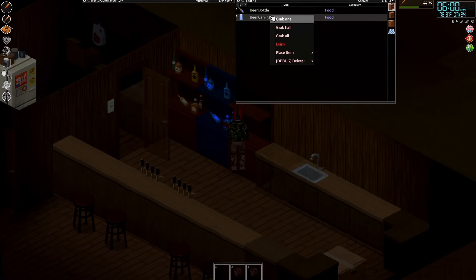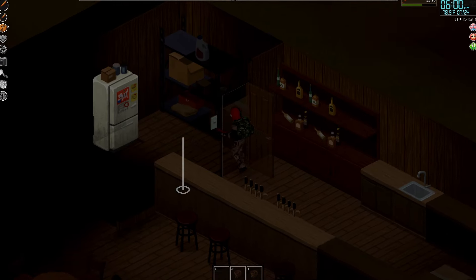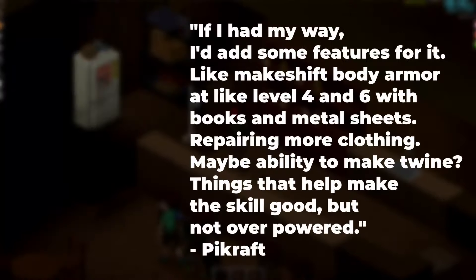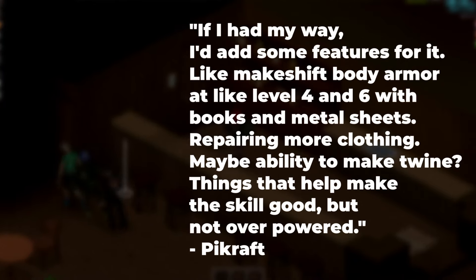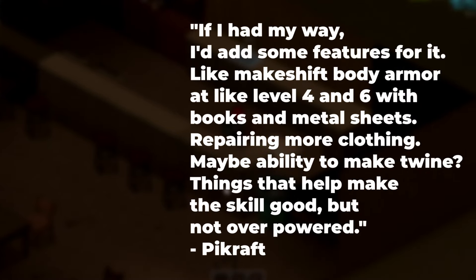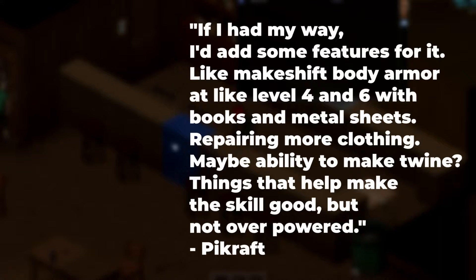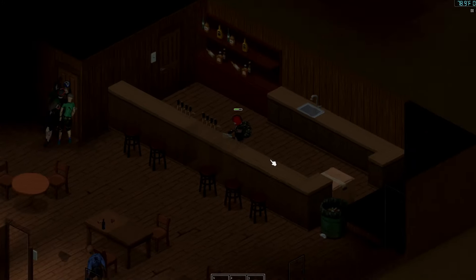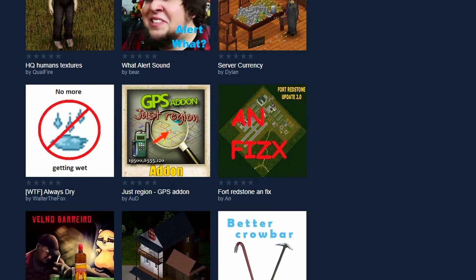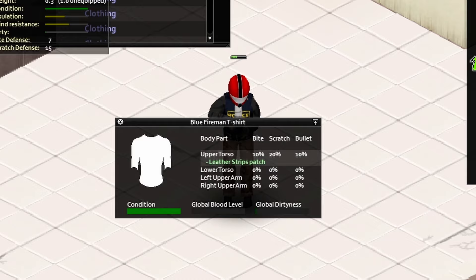I got the chance to interview a buddy of ours who usually defaults to the team's tailor, and he had a few great suggestions. Quote: 'If I had my way, I'd add some features — like makeshift body armor at level four and six with books and metal sheets, repairing more clothing, maybe the ability to make twine. Things that help make the skill good, but not overpowered.' Of course, there are mods for pretty much all that, but there are simply some things that should be in the base game. And until those are in the base game, all we've got is padding and patching.